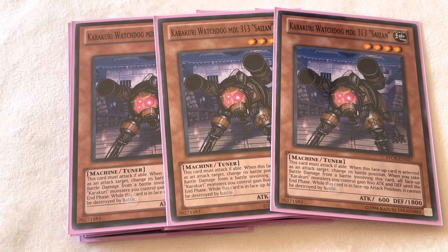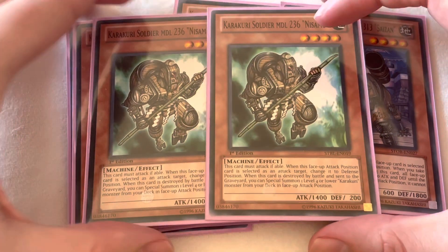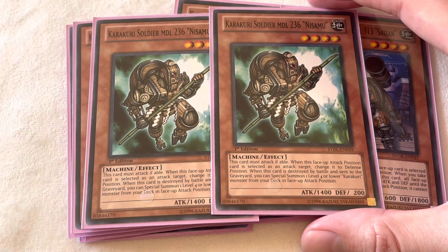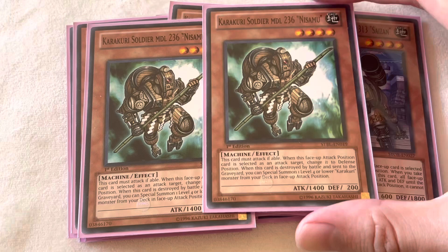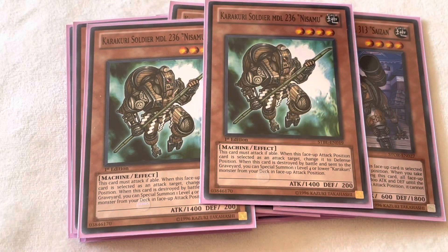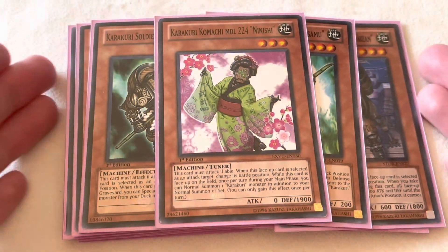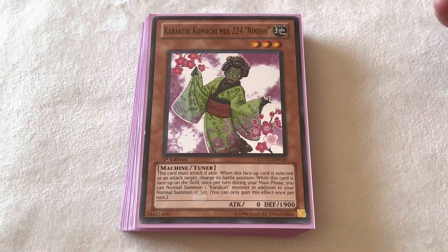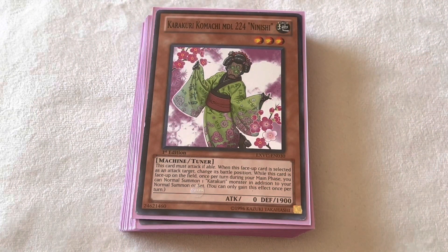We're still not done with the Karakuri engine, as we're also going to be playing Karakuri Soldier MDL 236 Nisamu. This is pretty much just a body to have, because it's a level 4 that floats. So if your hand's a little bit weak, you just set this one and it floats into either your Saizans or your Karakuri Komachi MDL 224 Nanashi, which is your final Karakuri tuner. We only play one of this because our focus isn't on normal summoning extra Karakuris — it's to summon our gadgets. But this is a nice target to help you go into level 7s, or you can special summon it off Bureido as well.